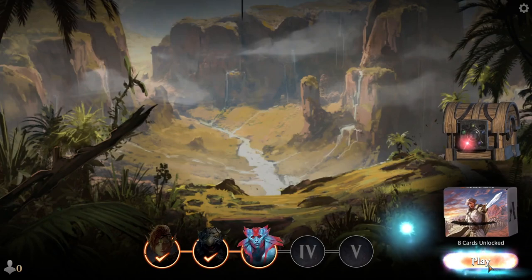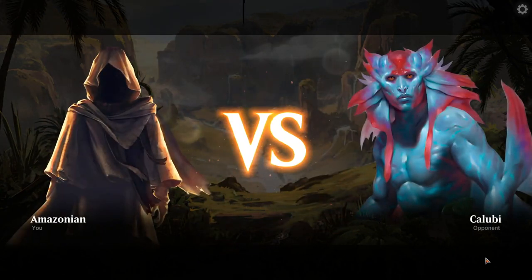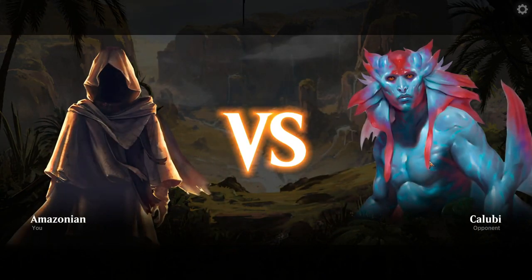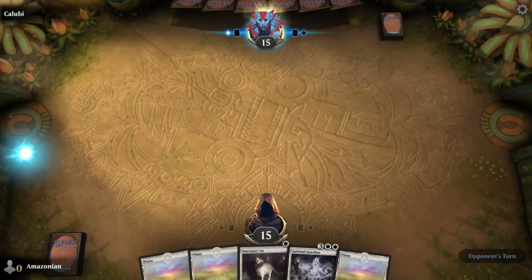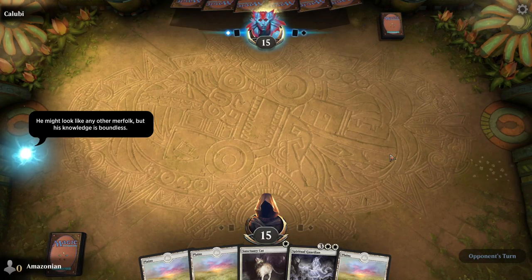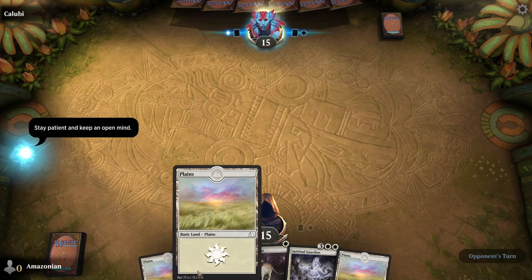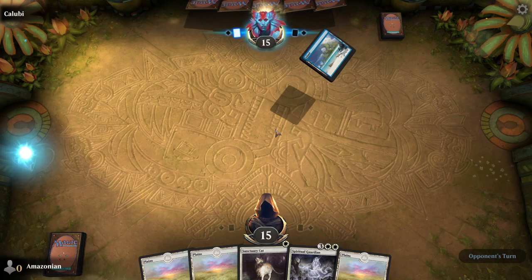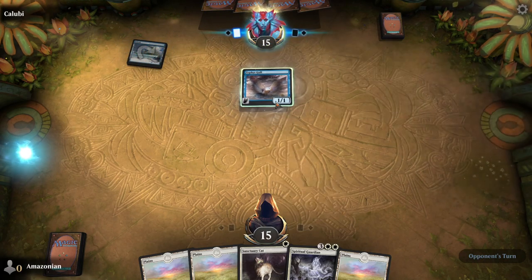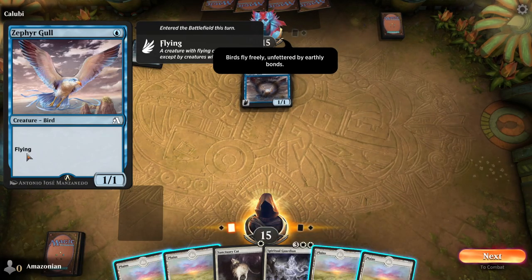When you're ready to continue, click the play button to move into the third game. Your third opponent is going to be playing a blue deck — this is Kalubi the Merfolk. Kalubi is full of wisdom, some of which is very real and some of which is very silly. What Kalubi will be playing is a new type of creature called a creature with flying. These creatures cannot be blocked except by other creatures with flying or by creatures with an ability called Reach.